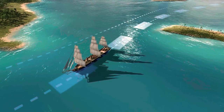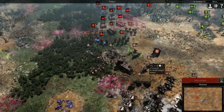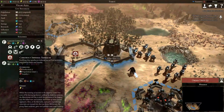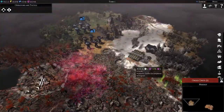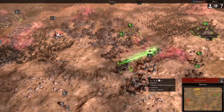Warhammer 40,000: Gladius — Relics of War brings you to a world of terror and violence. It is the first 4X turn-based strategy game set in Warhammer 40K, and you will lead one of four factions — Astra Militarum, Space Marines, Orks, and Necrons — each with their own unique gameplay, technological tree, units, and heroes. You will construct cities, buildings, and fortifications to expand your empire and produce an army to vanquish your foes. Harvest resources and research new technologies to fuel your machinery of war. Recruit hero units that possess distinct special abilities and can be equipped with items ranging from advanced grenades to mighty relics of the past.